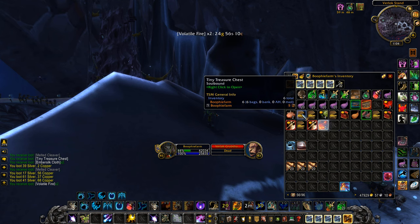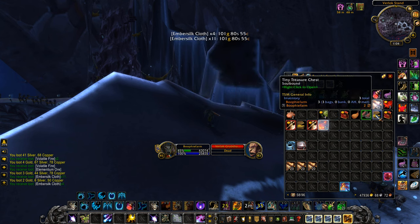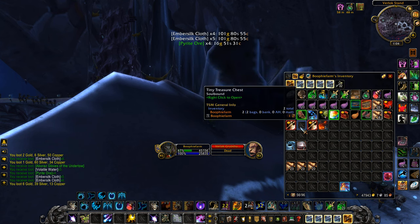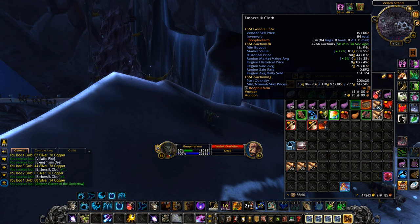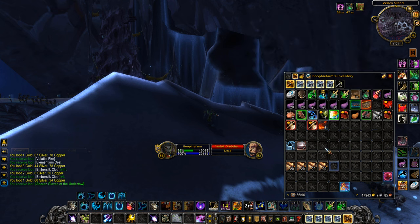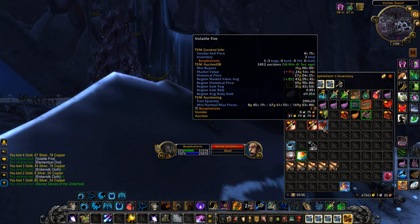Here are the tiny treasure chests — like I mentioned, you get a bunch of different materials inside them. As you can see we're opening up a bunch of them now. You get all the different ores and a whole heap of Embersilk Cloth, which adds up very, very quickly.